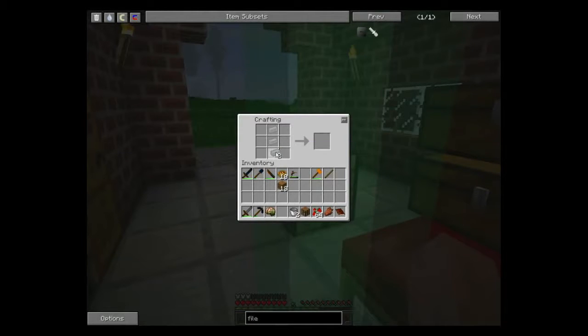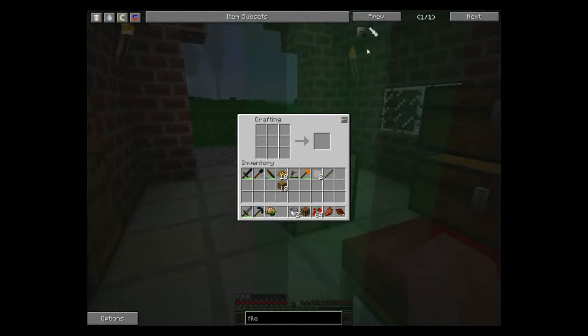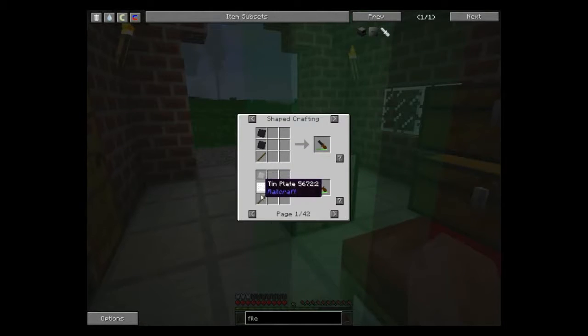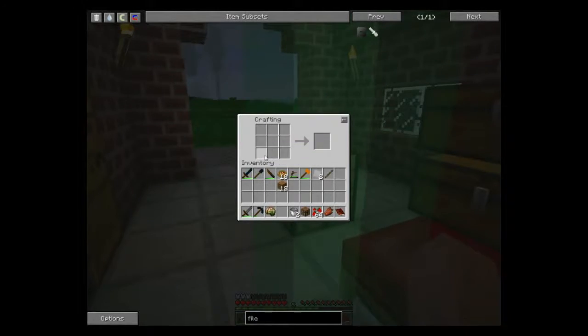I'm certain I'll use that silver somewhere else. Put that there and then put the stick in there. Okay, tin - two tin plates and a stick! Seriously? Why won't it craft? Stick... no... tin plate? Tin alloy plate! Oh, how do I make that? That's tin alloy! Of course it is!